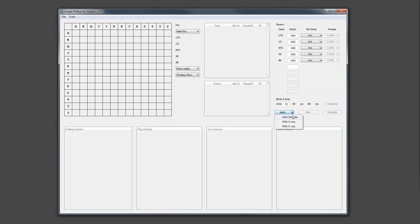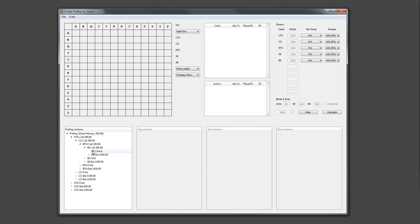In the new version you can generate trees with four-way spots and five-way spots. Let's see how it looks. We click apply with five-way spots. Now UTG calls, cutoff calls, button calls, small blind calls, big blind checks. And here on the postflop we also see that five players are in the game. So now you can generate more complex trees with more multi-way spots automatically.